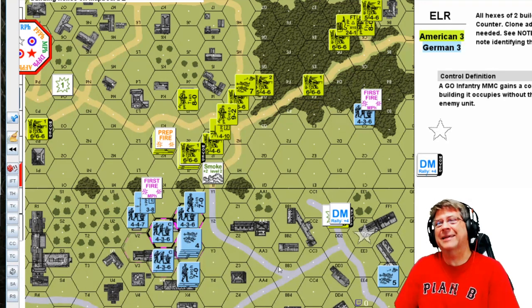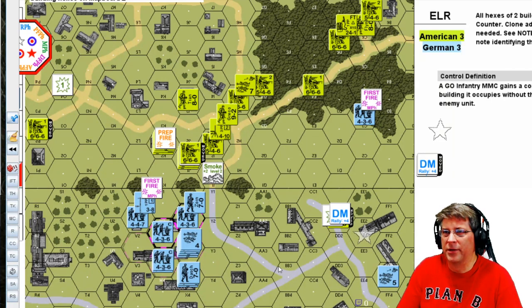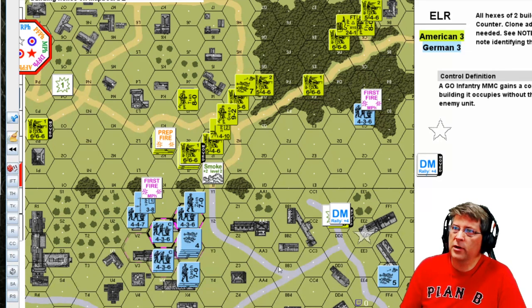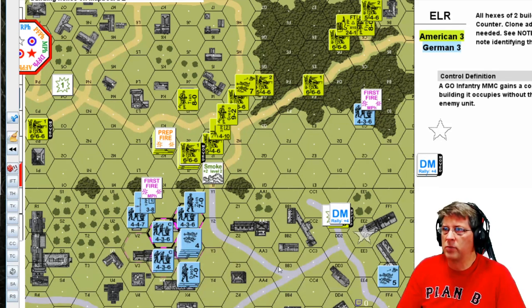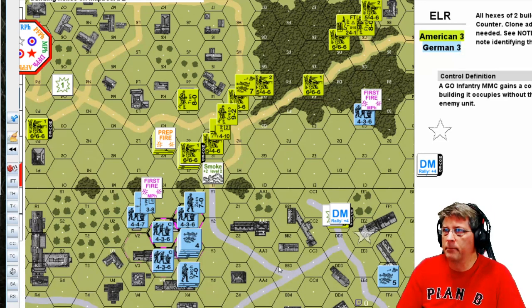I recently played a Starter Kit game then an ASL game the same night and my brain almost exploded — different movement factors, five different elevations, lots of weird terrain. The bypass movement in ASL is huge and it changes the game entirely. I remember watching your dash for the bridge video where you discussed bypass movement — it's a massive difference.